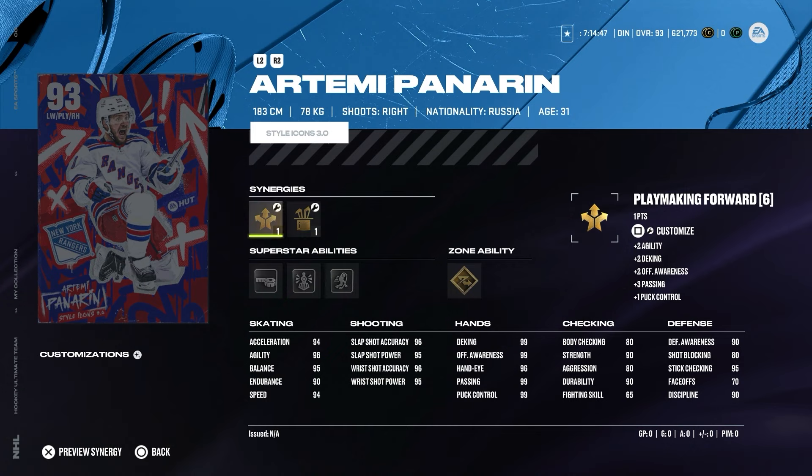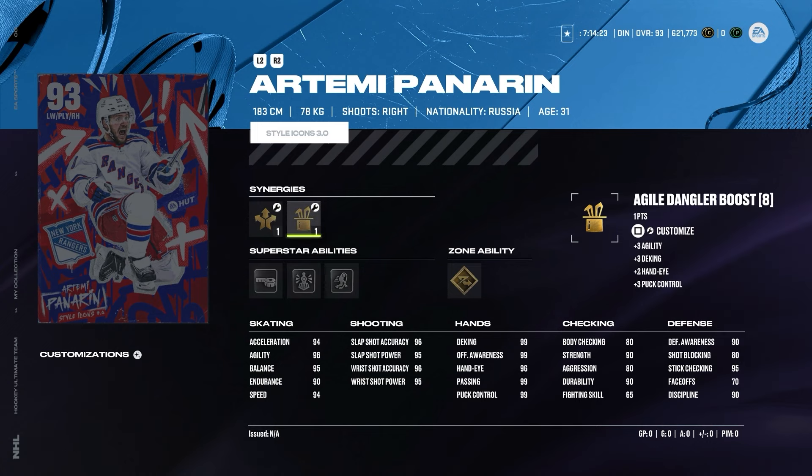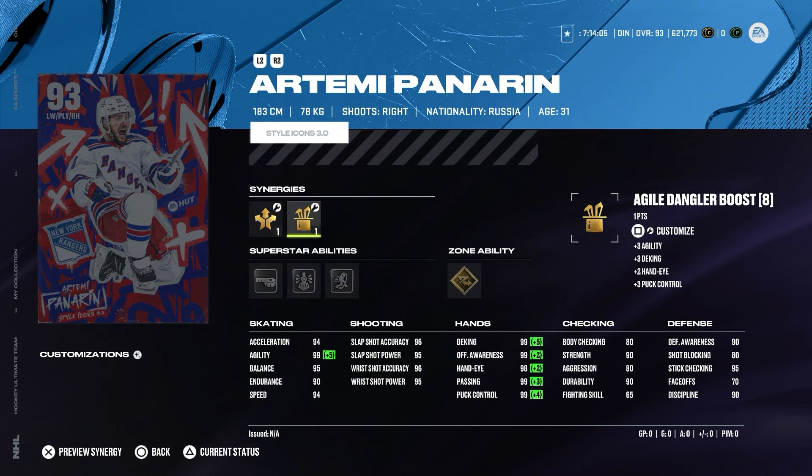The next one is actually a surprise: Artiemi Panarin from New York Rangers. I don't know exactly how I feel about a Style Icon Panarin, but in the end of the day — it's Panarin, and I'll probably grab this card as an Avengers fan. Playmaking and sniping forward with Angle Boost, Playmaking Boost, and Shooting Boost. Superstar abilities are Tape to Tape, Unstoppable Force, and 1T, with zone ability Elite Edges. Activating Unstoppable Force and Elite Edges will make this card very fun, and I'd also activate 1T since he scores a lot of one-timers from the point. Hands are around 98–99, shooting is very good. Skating stats: endurance 90, balance 95, agility 99, acceleration 94, speed 94. For a 93 overall, this is one of the best Panarin cards I've seen — if you want a usable Panarin, this is the one.